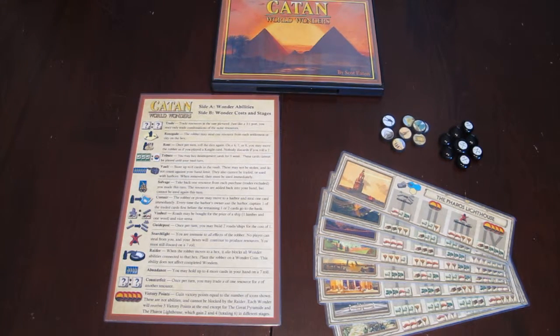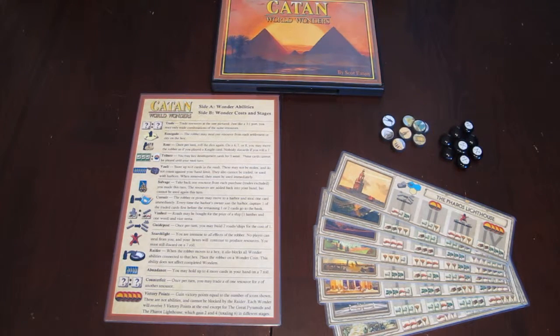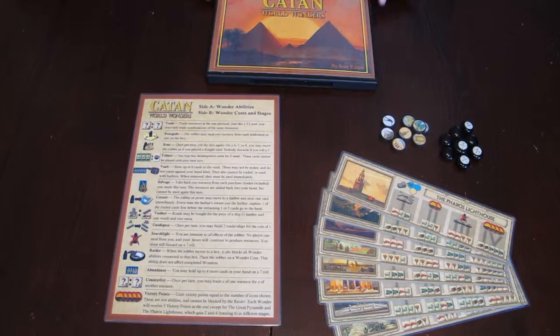What you see in front of you here are basically all the things you need to print out. This isn't a licensed product, so you can't order it and have it shipped to you — you have to print off the PDFs in whatever way you choose. I chose to do it on double-sided glossy paper and had it laminated at FedEx, and I bought some wooden tokens and black glass beads. But you don't even have to do that, and the DVD cover you see here is certainly not required.